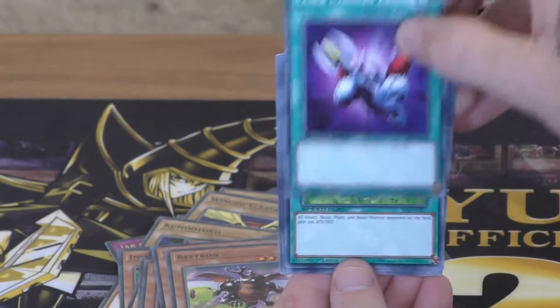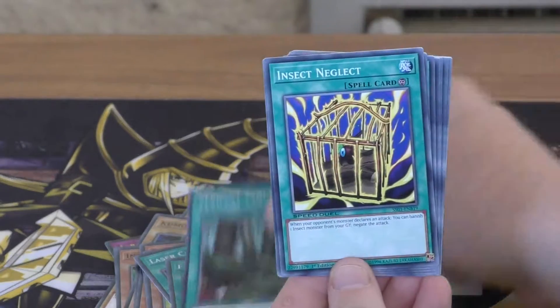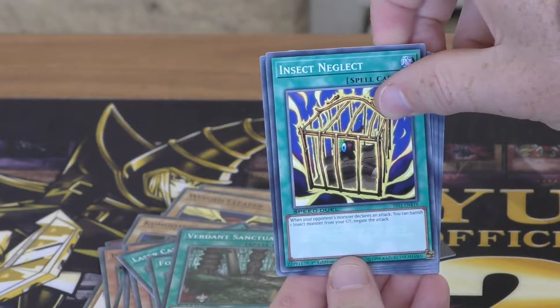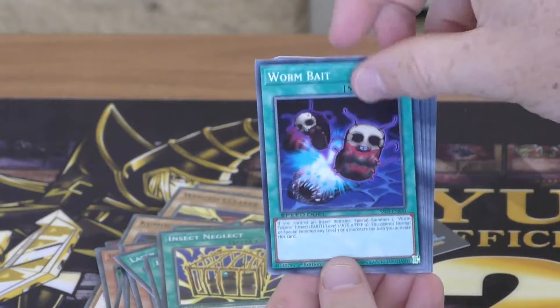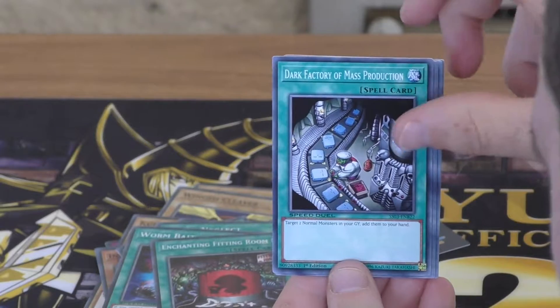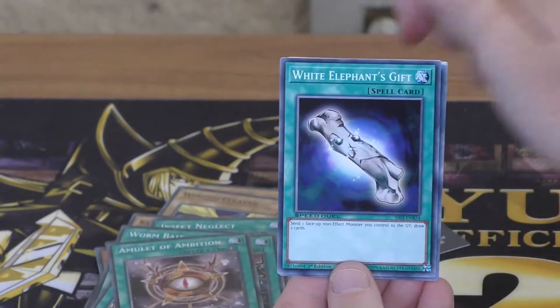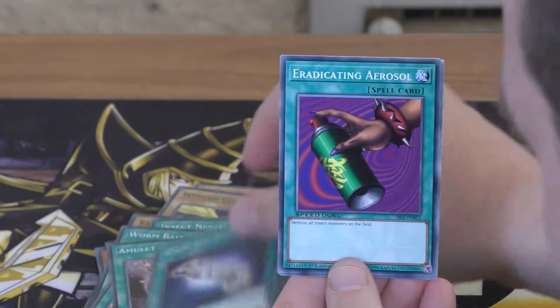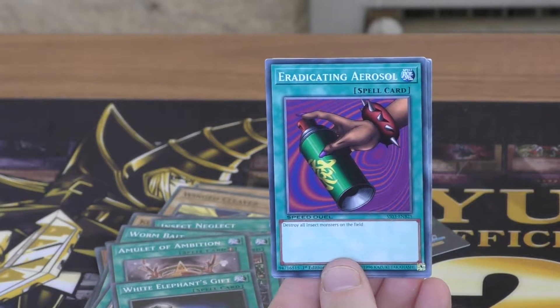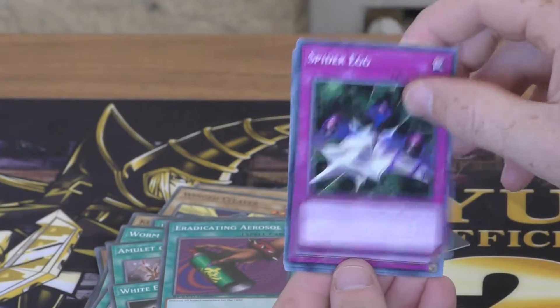So we've got spells now: Laser Cannon Armor, Forest, Verdant Sanctuary, Insect Neglect, Worm Bait, Enchanting Fitting Room, Dark Factory of Mass Production, Amulet of Ambition, White Elephant's Gift, Eradicating Aerosol. And that's the spells.